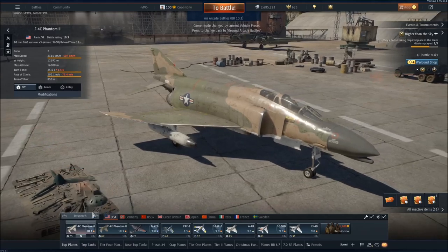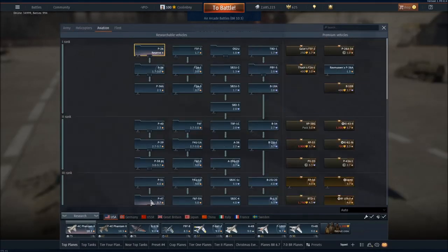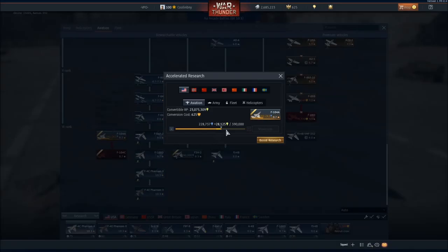So if I were to go to the USA Tech Tree — for aviation I've not unlocked the F-104A yet. If I click boost research, for 625 Golden Eagles I could get 28,125 extra research points, which really is just a few really good games. You can modify it on this slider here, pressing the up or down button, and do it like that.